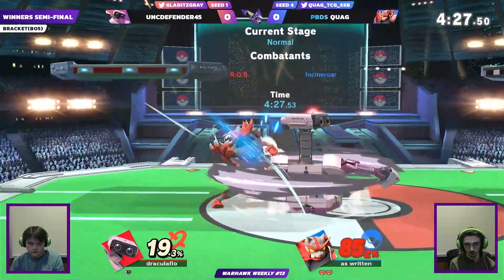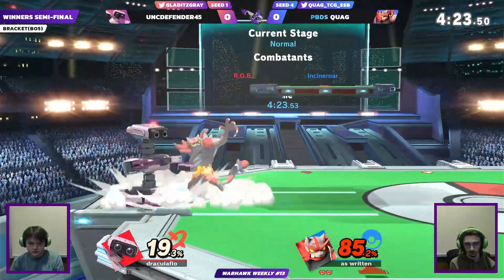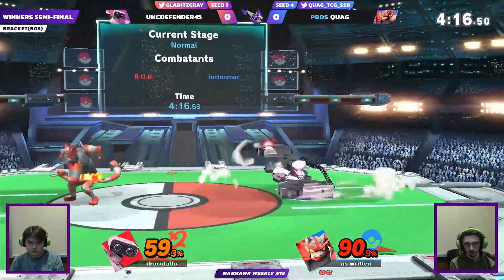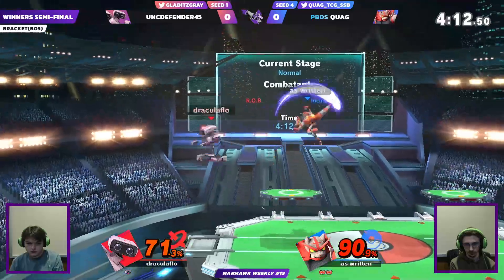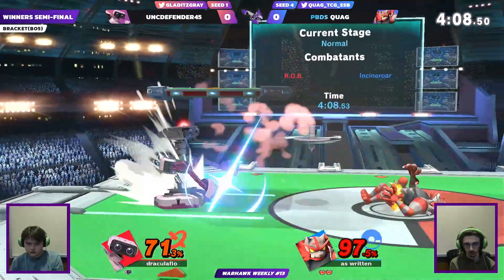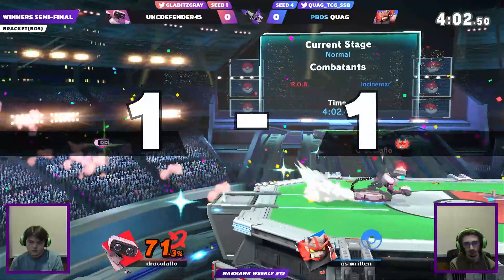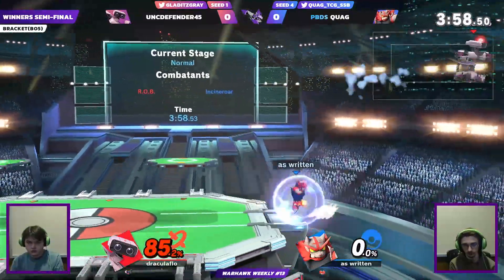Quag is actually doing a really smart thing — he's playing very safe, which is pretty good because against ROB, who can throw out options very fast, choosing a more defensive play style can be really good, so long as you're not getting zoned out. Right now Quag is sitting pretty, almost a full stock up in percent. And ROB is a heavier character, but even still being a full stock down — that's notable.